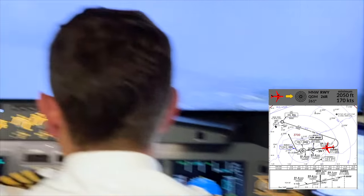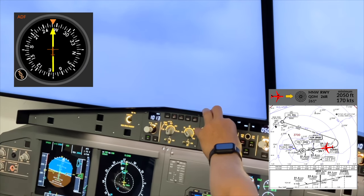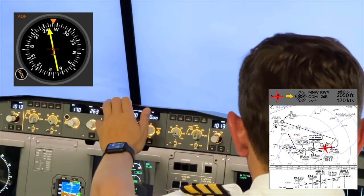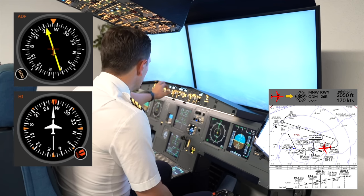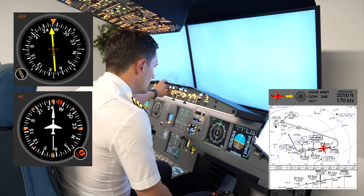To maintain the final runway course of 261 when flying a QDM, you want the ADF to read 261. Let's say you drift off and the QDM reads 240 — you then have to correct to the left, or as it is referred to, follow the needle until your expected QDM comes in.